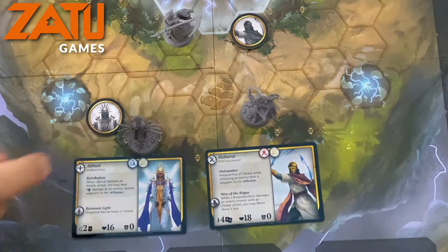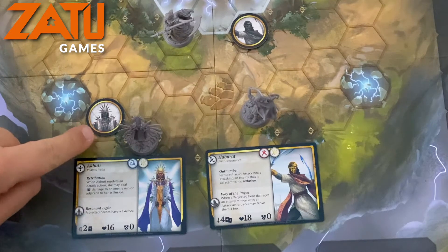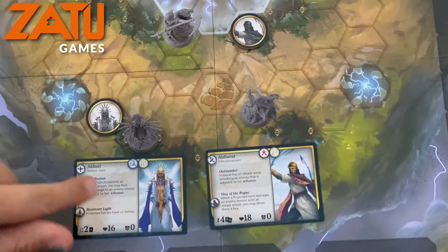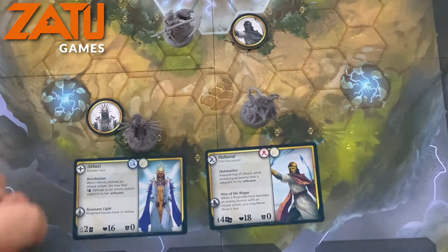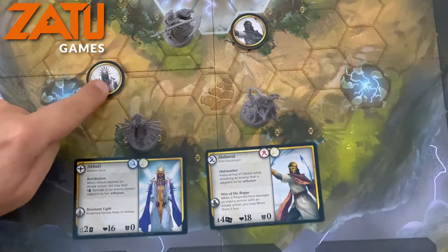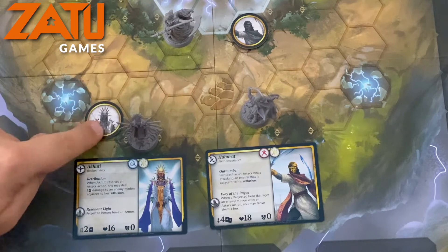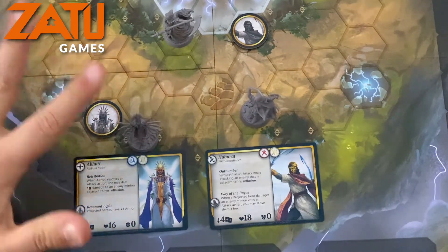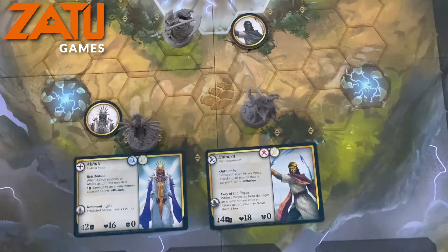Having projected heroes on the board almost gives you four characters instead of two for this faction, which is very useful. You can move these separately from the heroes as part of their activation, though they don't get separate activations — so you do have that limitation. But it is very powerful being able to have an extra set of heroes on the board.